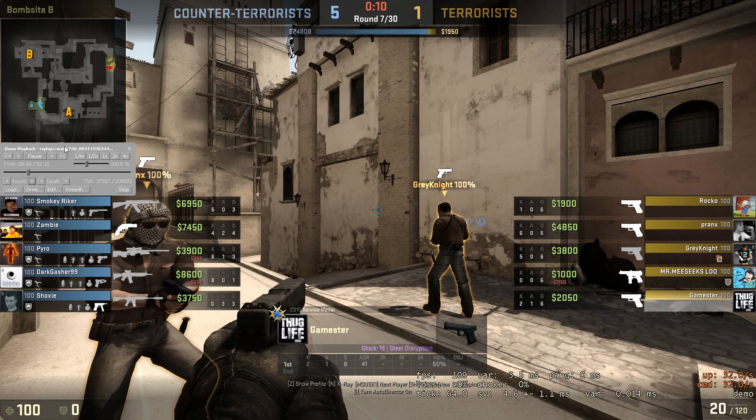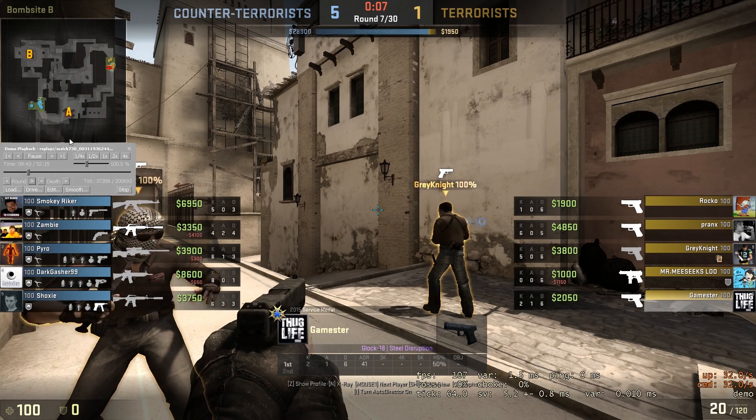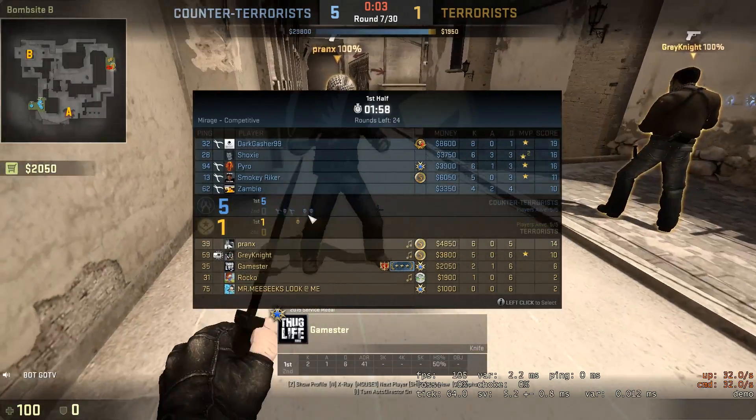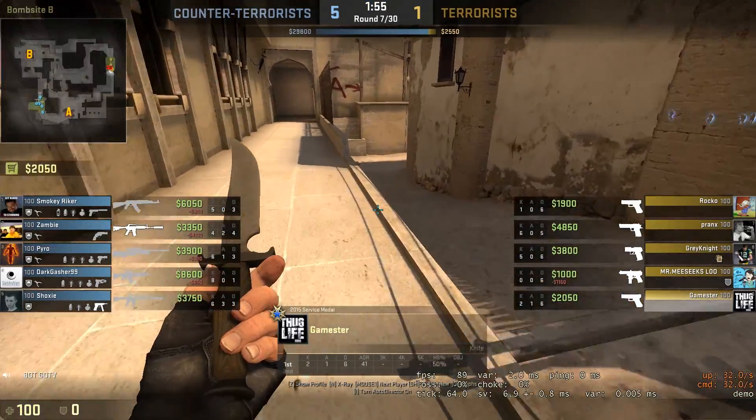So if you guys save this round, you guys should be able to buy next round, or you guys keep forcing up until you guys can buy consistently. By losing 5 rounds in a row — as we can see you've already lost 2 — next round you get 2400 if you guys lose this one.